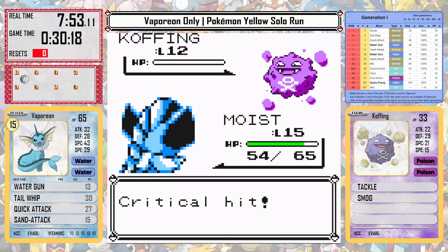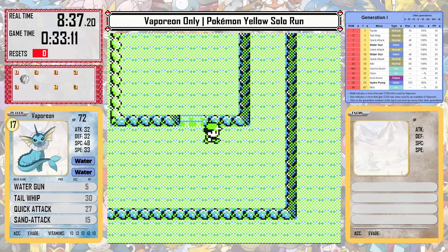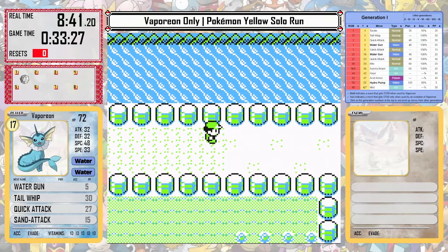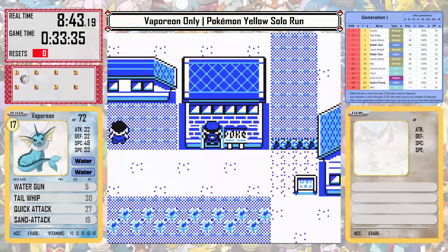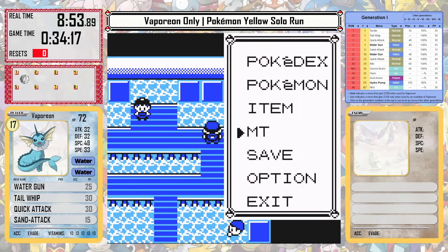After we defeat Team Rocket, we can start heading towards Celadon City. I think going to Misty first may be the best tactic because we need Bubble Beam to go extra fast for this next portion of the game. Brock actually gave us what I think is the best solution for Misty at this point, and that's Bide.